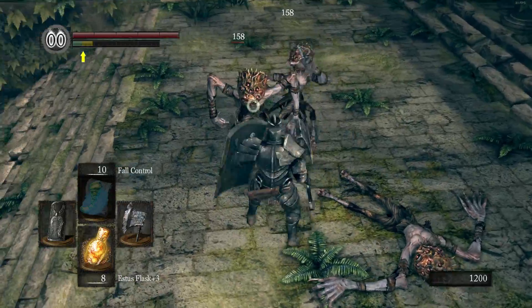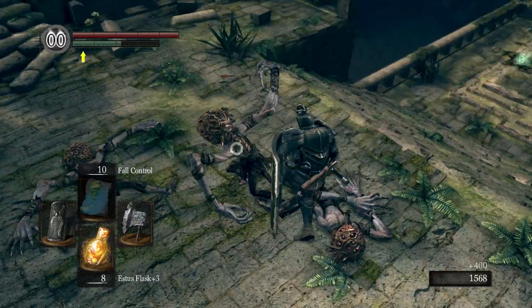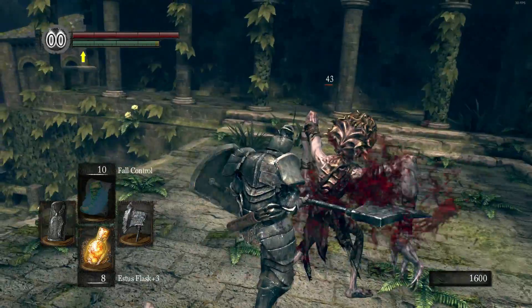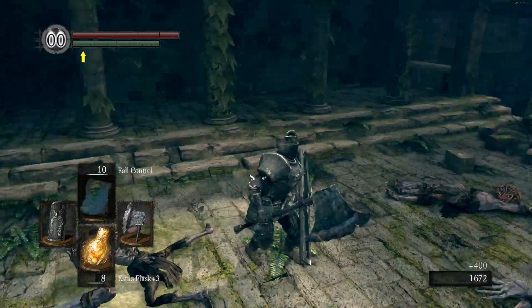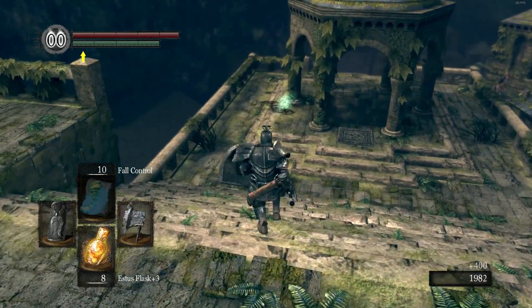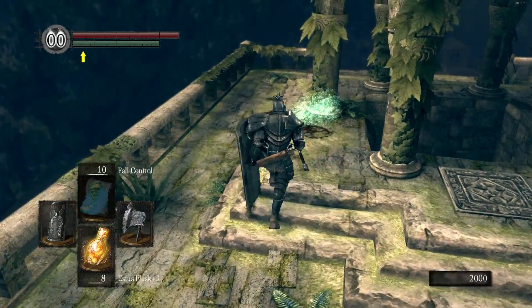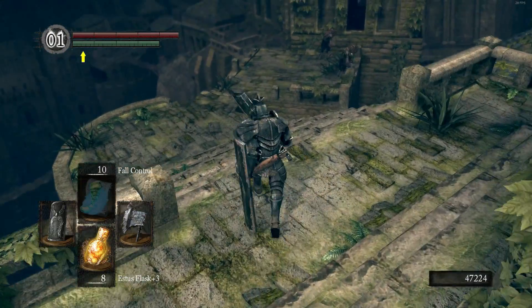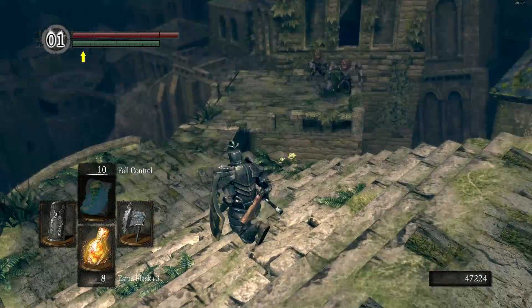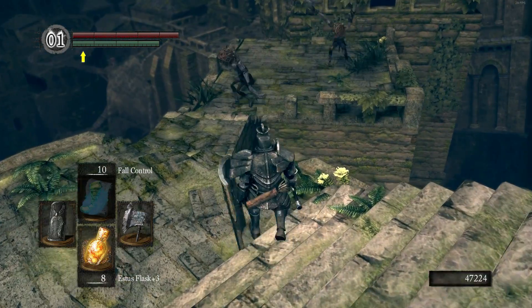These guys can combo their attacks pretty quickly. You have to get a little further than you'd expect to actually land a backstab on them. These are the primary enemies here. I'll grab my souls — I think that's about 40,000. As you can see, the beginning of this area is extremely linear.